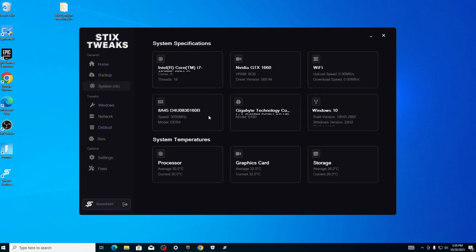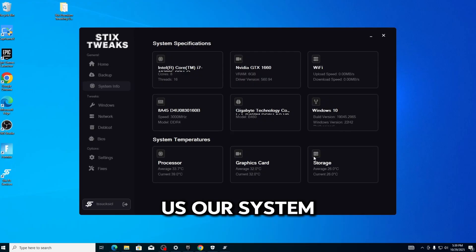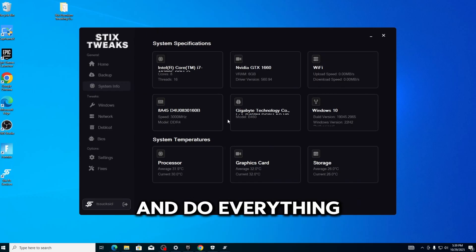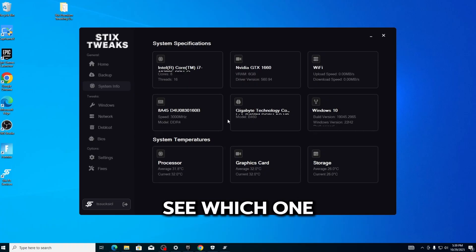Besides some interesting stuff going on here, it even tells us our system temperatures, pulling that information. So this is a very nicely put-together utility. I'm hoping it performs well. I'm going to go ahead and do everything I can on this, then we'll showcase the Risen Extreme Panel and see which one you should actually buy based on our tests.